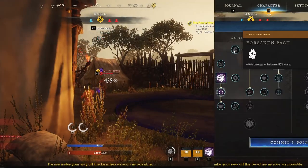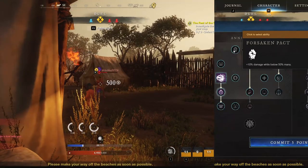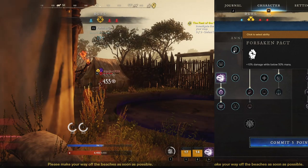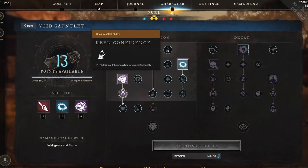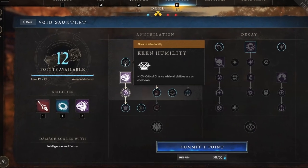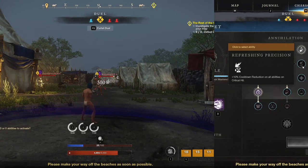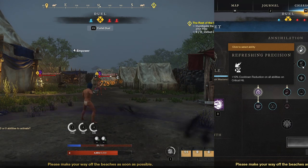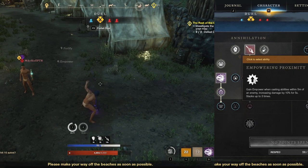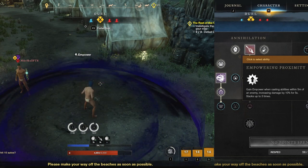Let's hop into the Annihilation passives. First is Forsaken Pact — deal 10% more damage when your mana is below 50%, and since all your abilities guzzle mana, it's extremely common to be under 50%. Next is Keen Confidence — gain 10% crit chance while above 50% health. Keen Humility — gain 10% crit chance when all your Void Gauntlet abilities are on cooldown. Refreshing Precision — gain 10% cooldown reduction on crit, and remember Void Blade always back crits. Empowering Proximity — gain a 10% empower lasting 5 seconds when you cast an ability and an enemy is within 5 meters.